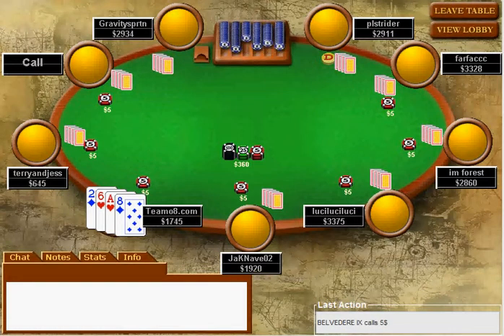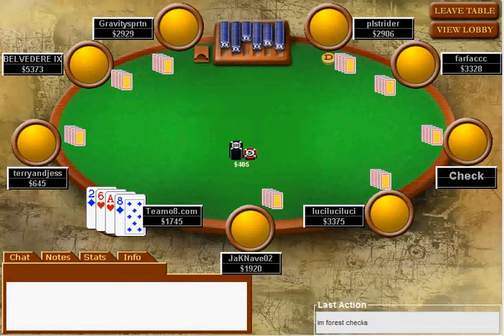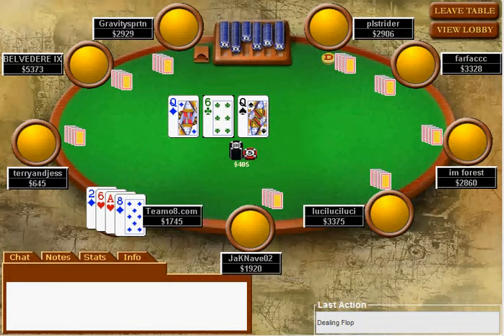Our player just limps with a hand he could have jammed. We flop nothing, and with everyone seeing every flop because they always have the odds, the Queen is going to be out there for certain. We're dead in the water, apart from running quad sixes or a runner-runner low. That was a mistake - should have jammed or at least raised to drive out hands like queen-ten-eight-five, which is easily in this hand.